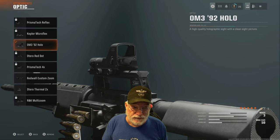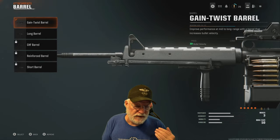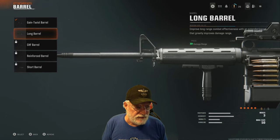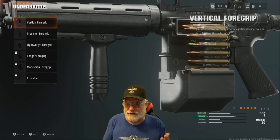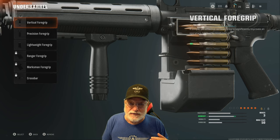First we're going with the 92 Hollow optic, and that gives us an optic. The Gain Twist barrel increases our bullet velocity. We also have the long barrel that increases the damage range. The vertical foregrip for the underbarrel helps with horizontal recoil control, and this weapon is very accurate at range.